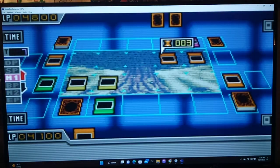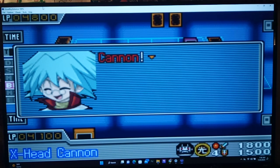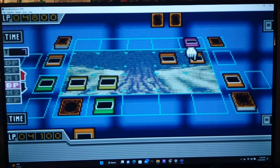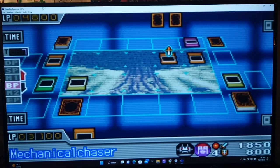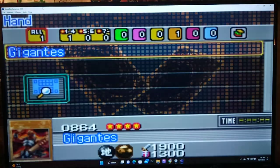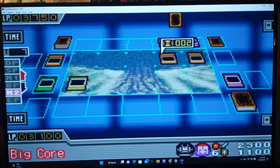Big Core — sacrifice summoning! Let's see what you're gonna do, Cy. Attacking X-Head Cannon, huh? I'll use my trap properly on Big Core. Yeah, 1,000 damage. That does hurt though. So now he's declaring an attack. I'll activate Rising Energy on the damage step side — by discarding a card, I boost my monster by 1,500 points. Looks like your Big Core has lost a counter.